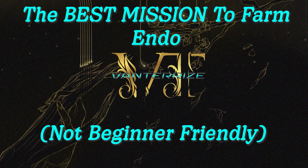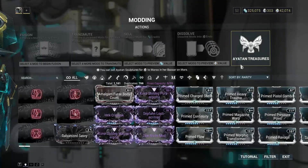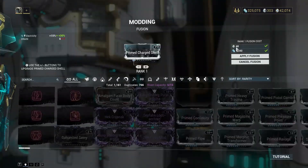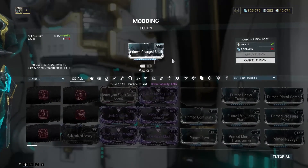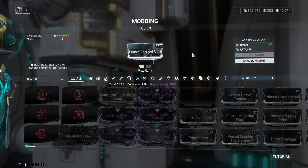Welcome to another Warframe video. This one is going to be about farming endo. There's a huge necessity when it comes to upgrading mods — everything you want to upgrade takes some amount of endo. At some point you're going to need a lot of it. To get a prime mod fully maxed out you need 40,000 endo, and for some people it may be difficult to get this much.